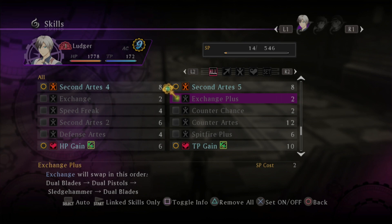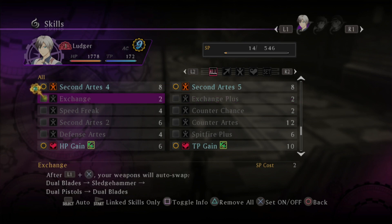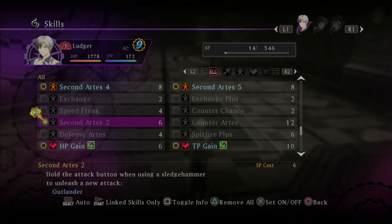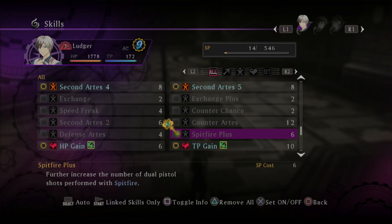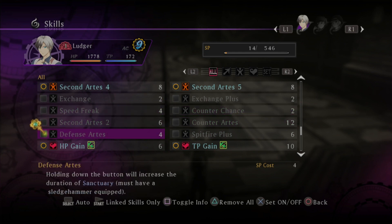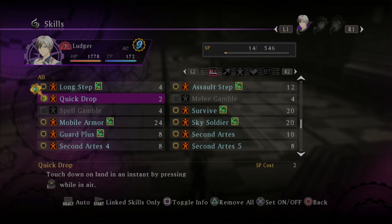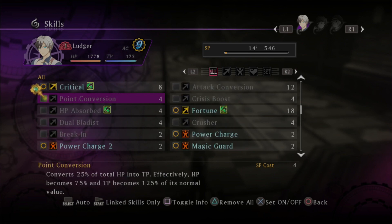I do like that the difference between Exchange and Exchange Plus is that they just switch in the opposite order — it's just Exchange Two, basically, like reverse exchange. Spitfire Plus — no, I don't have that. That Sanctuary I have now: increase the duration. Must have a Sledgehammer equipped, because you can't use Sanctuary otherwise. Right, that makes sense.